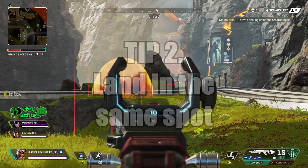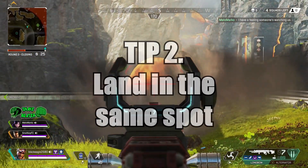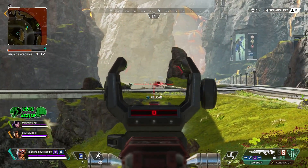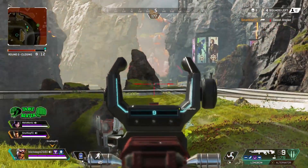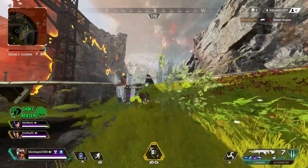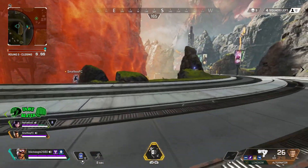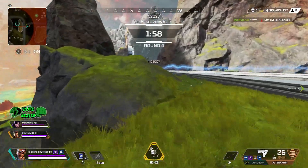Tip number 2: land in the same spot. You want to land somewhere and get really familiar with it — learn where the loot is. I've been landing in Capital City and I know exactly where I like to go. I loot the same building every single time, and now I know for a fact that if I land in Capital, I know how to do it. Once you've mastered that area, you can start landing somewhere else. You need to become familiar with a certain part of the map to develop further into the game.